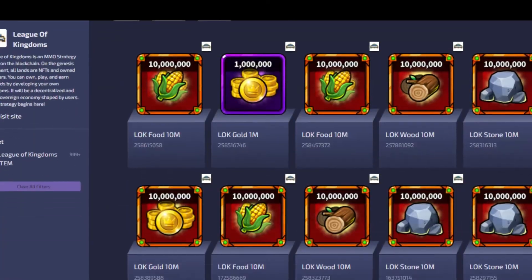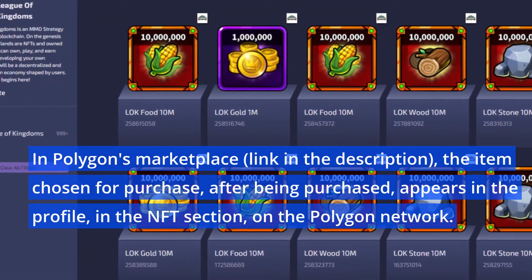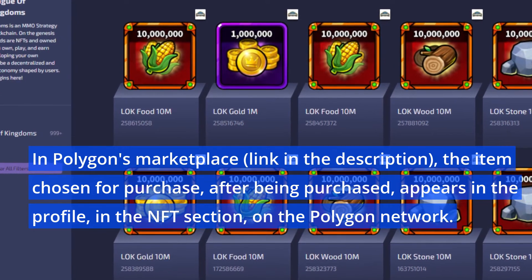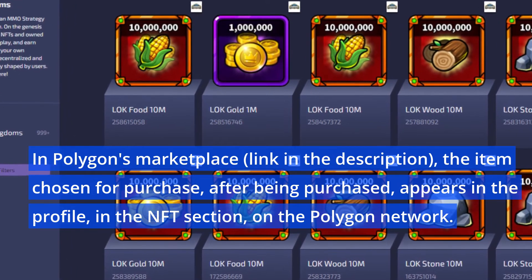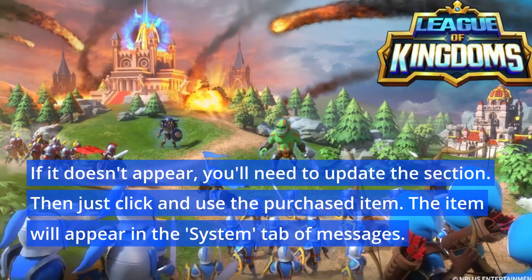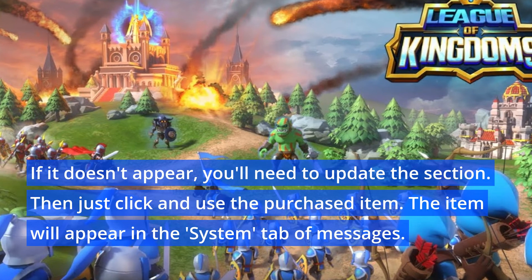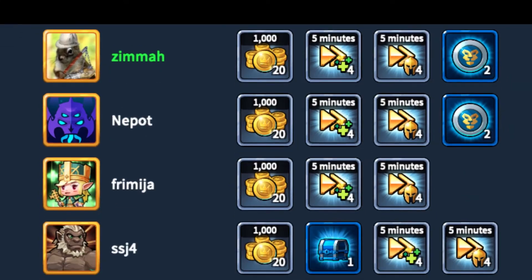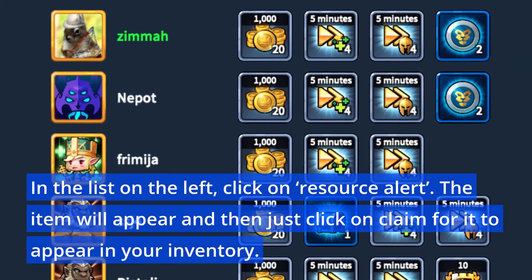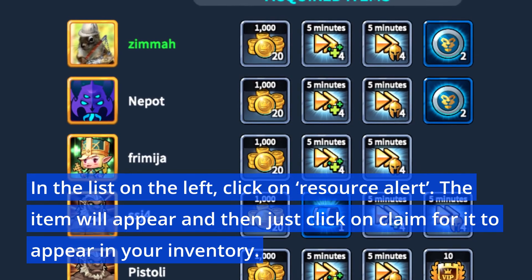In Polygon's marketplace — link in the description — the item chosen for purchase, after being purchased, appears in the profile in the NFT section on the Polygon network. If it doesn't appear, you'll need to update the section. Then just click and use the purchased item. The item will appear in the System tab of messages in the list on the left; click on Resource Alert and the item will appear, then just click Claim for it to appear in your inventory.